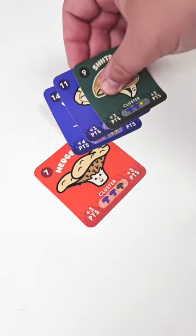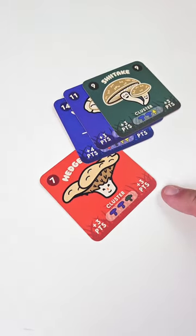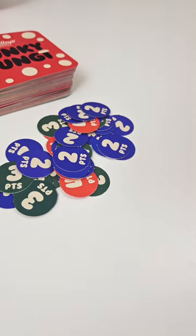So why would you want to do that? Well, because if you collect certain sets of colors — like this one here needs two purple and a green — then you can turn that into three points. The first one to ten points wins the game.